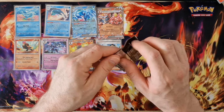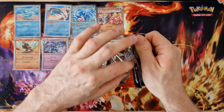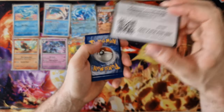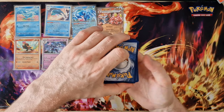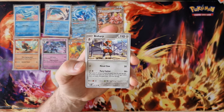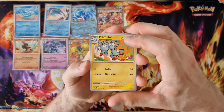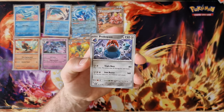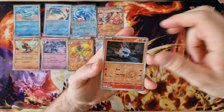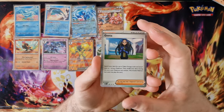Last booster for this video. Sizzlipede, Energy, Snubbull, Dhelmise — Magneton, Impidimp, Propulsive, E-only, Skarmory, Larvesta, George Havet — last card — Greninja, holo.